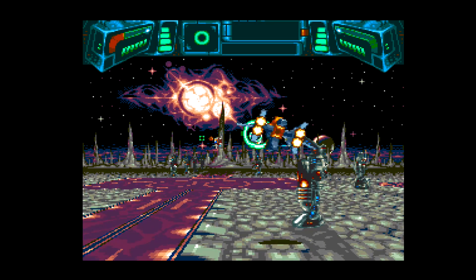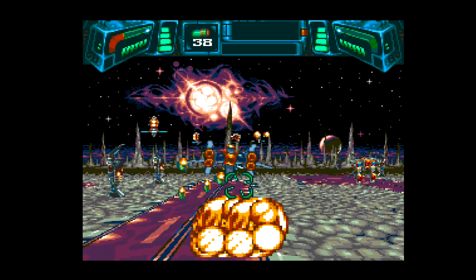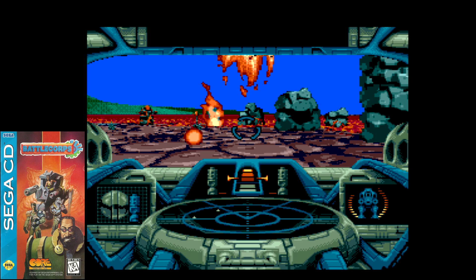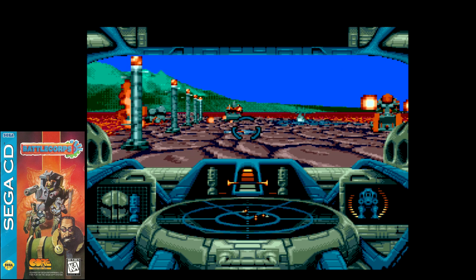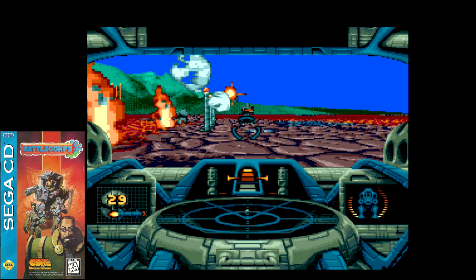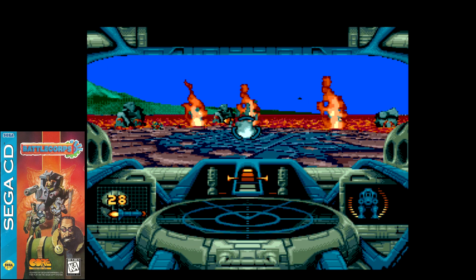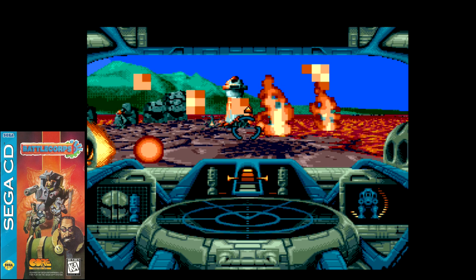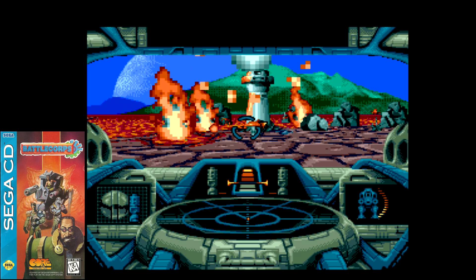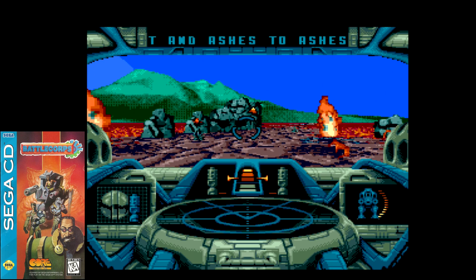My previous choices for best use of scaling and rotation were no-brainers — Soul Star and Batman Returns were standouts easily recognizable as some of the better games on the Sega CD. But Core Design had another release deserving attention: Battle Corps. Similar to AH3 Thunderstrike, this was a go-anywhere shooter where you pilot a giant mech. A rogue AI and its army is trying to conquer the planet, and it's up to you to stop it. This is one of the few Sega CD titles that really showed the technology was there to give us truly unique games — seeing this makes you wonder what the Sega CD may have been capable of had it lived a few more years.